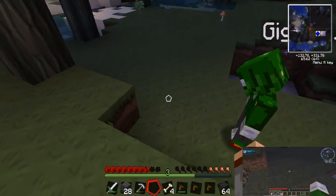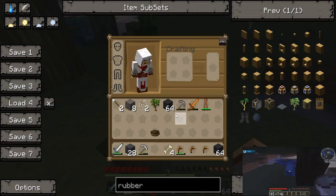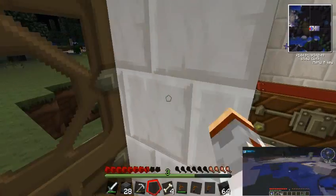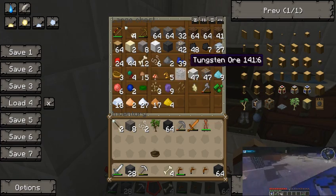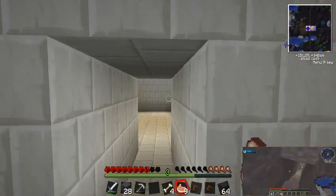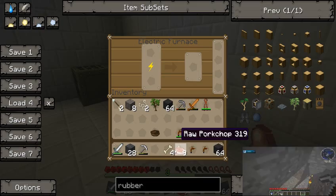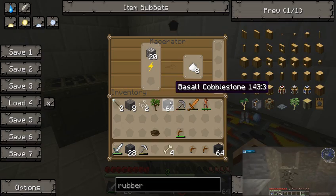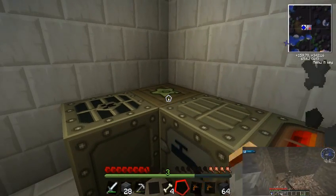So we're going to need to get water first as well. Yeah, that's what I was going to do. I better get some food because I'm hungry — some pork chops. I will go cook this up real quick in a furnace. I'm going to mine out a suitable area for our portal.